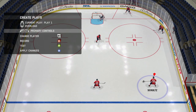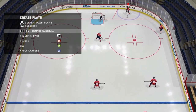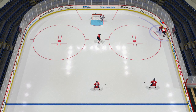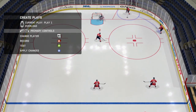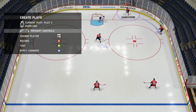Here's how to set it up: clear the screen with the right trigger so you can move around and select the player you want to start with. Select the guy down low — that's Backstrom — press the B button and simply move to the guy in the slot, then press B again to stop it, or circle on PS3.